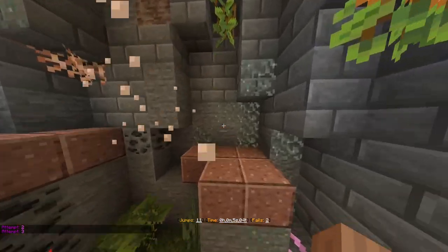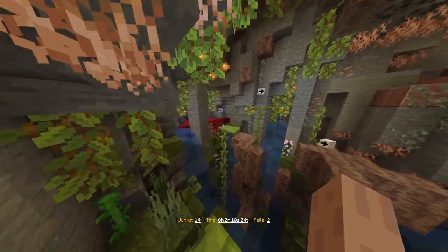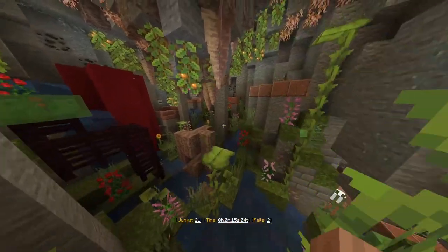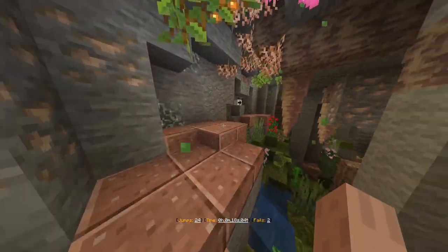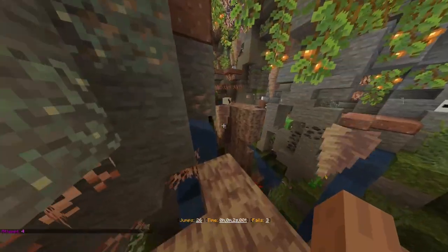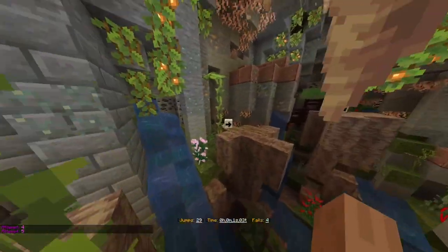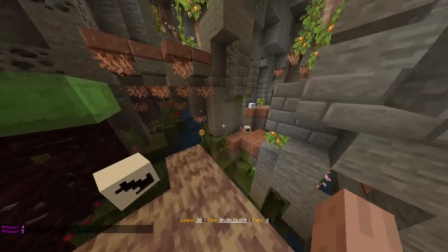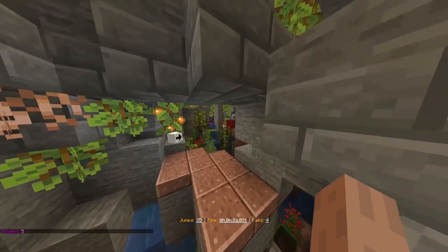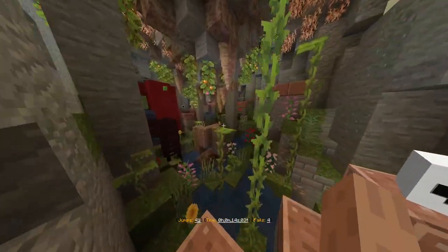Alright, so boop, boop, boop. Jump across, and then drip leaf, and then boop. Keep it going. I really like parkour maps like this that have a lot going on around them — a lot of moving pieces, a lot of noises, stuff like that. The custom sounds are super cool. I really enjoy that. I don't like that if I fall, I go all the way back to the beginning of the level, because I'm not great at parkour.